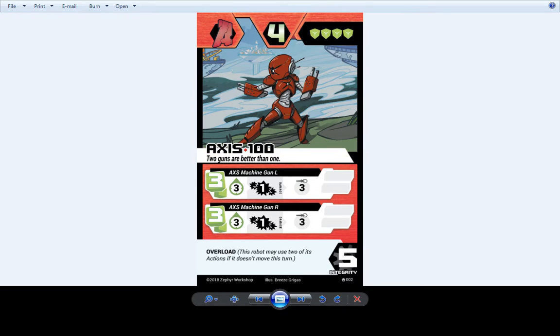Next up, Axis 100. I adjusted the red on his art so he's brighter and won't show up as almost black when printed. Other than that he is the same. Some of you might be familiar with him having a two-shot cannon on his second attack — that was always a typo, so now he's back to being 3-in-3.